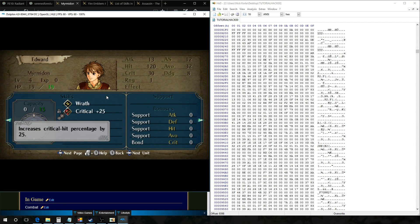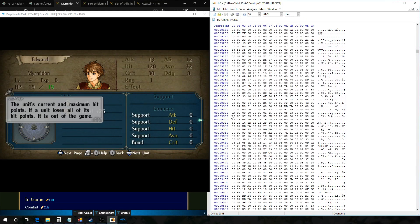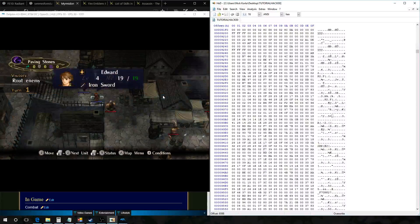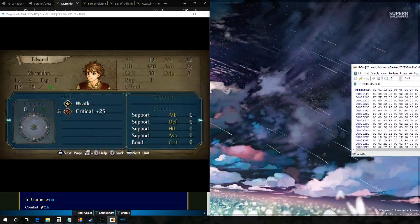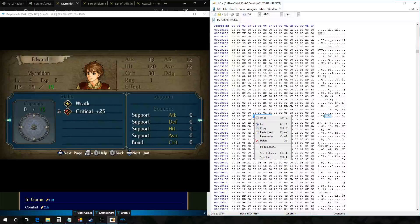We gave him Wrath and Crit Plus 25. He has a hidden skill too, which I'm not really sure what it is — maybe it's Nihil. I'll put it as a question mark for now. But the good news is we do know this one is Crit Plus 25, which means the other one has to be Lethality. We can actually test that out just to make sure. As you notice, he can't shove anymore, but whatever — I never really use shove anyway.